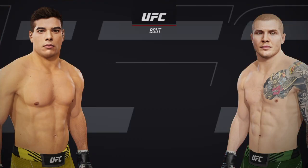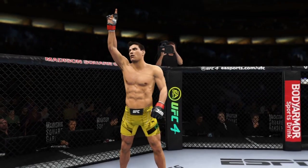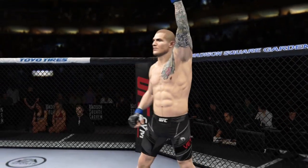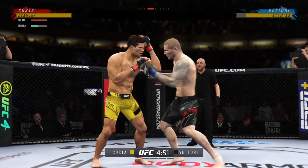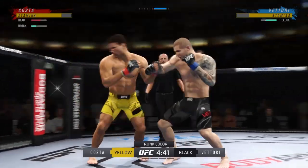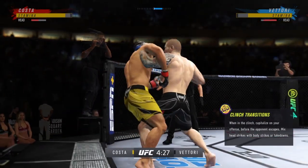Coming up next, it's a UFC middleweight division fight. Round one is upon us between two of the best fighters in this division. Hard to find anything resembling a long weakness on either side. There are no weaknesses in these guys. They can rush, grab, and strike. They can do it all, and these are the matchups that we dream of as MMA fans.